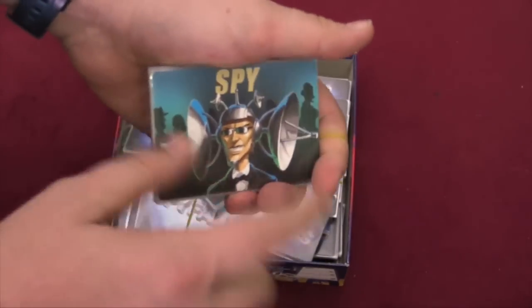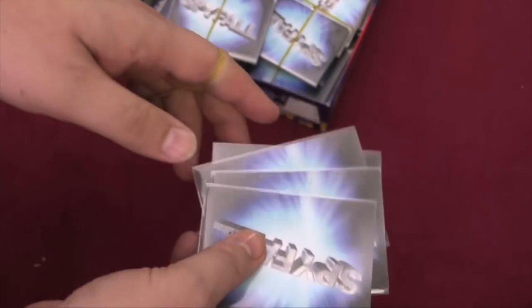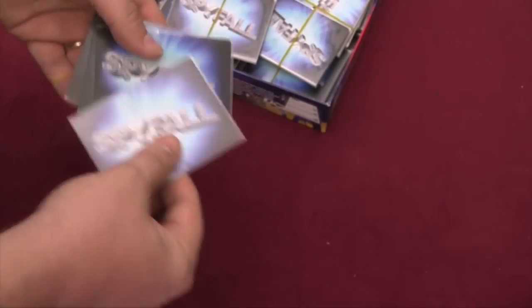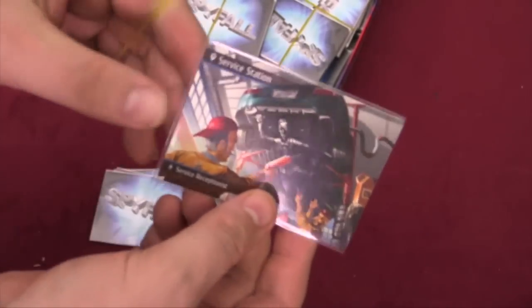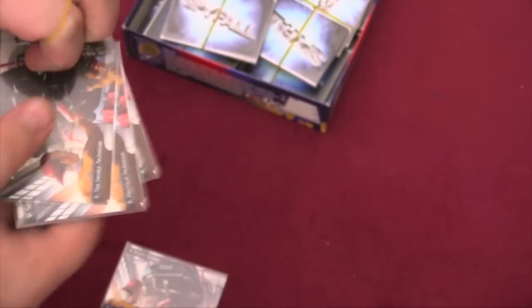Each set has a Spy card, and we don't know what the other cards are in the set. We know we're going to use a Spy card in the game, so we take that one and put it out, then take out cards for the other players. So in a five-player game, we do four more cards, shuffle them all together, each player draws one and looks. We're at the service station — that's the location. Everybody has a service station card except the Spy.